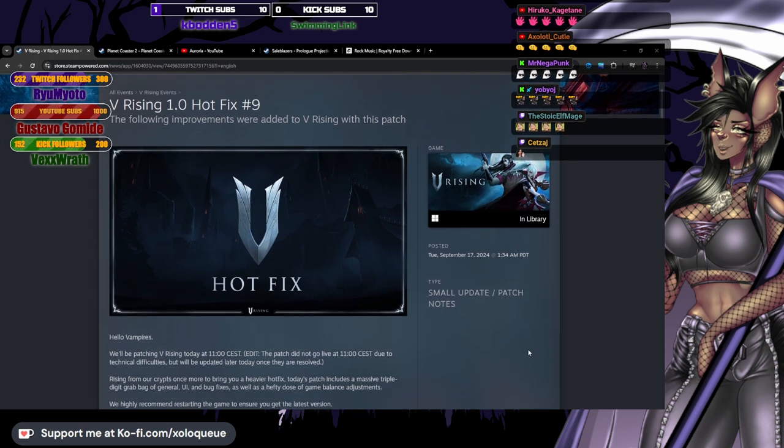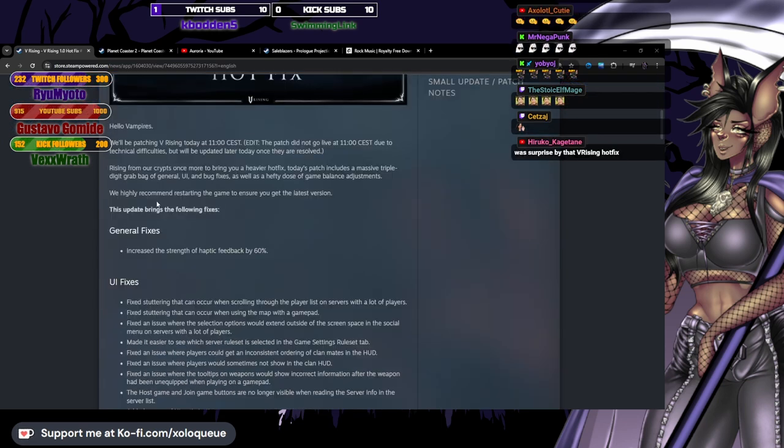V Rising 1.0 Hotfix number 9. Rising from our crypts once more to bring you a heavier hotfix — today's patch includes a massive triple-digit grab bag of general, UI, and bug fixes, as well as a hefty dose of game balance adjustments. We highly recommend restarting the game to ensure you get the latest version. This update brings the following fixes.